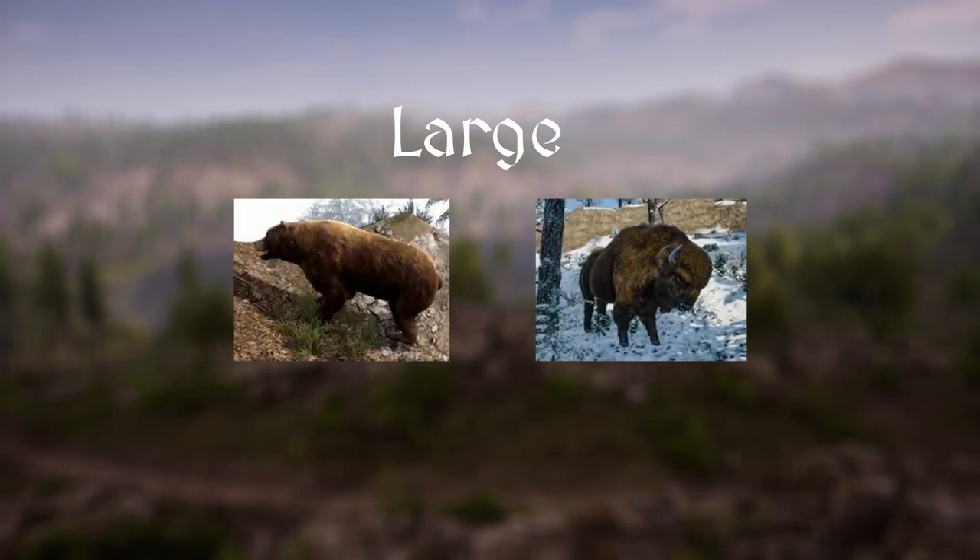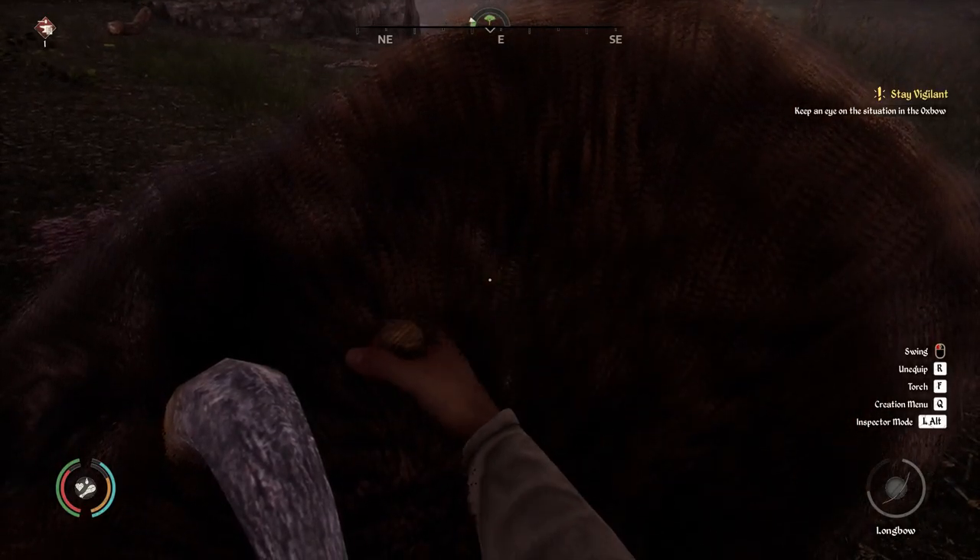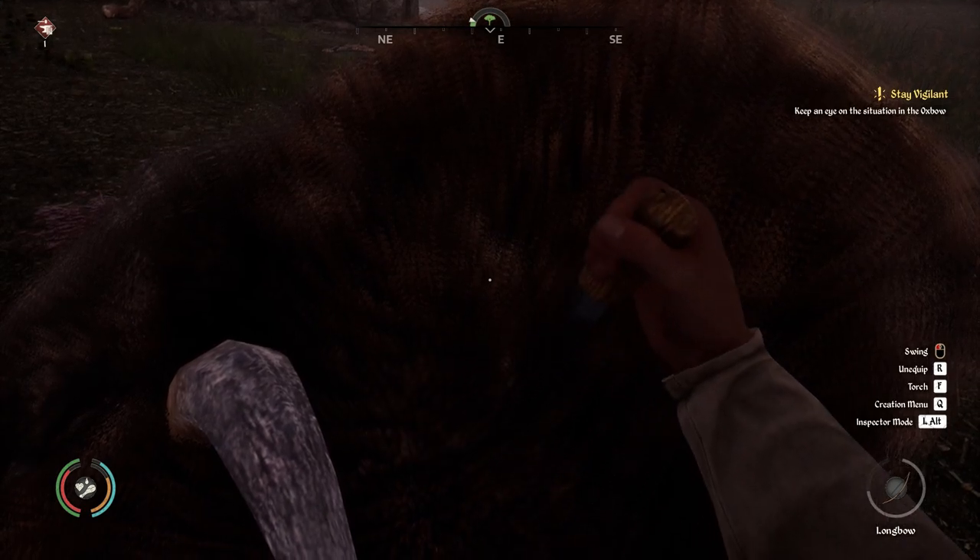These are also the most dangerous, and to make matters worse they are often found in pairs. The rewards for taking either of them down are massive though, with a whopping 80 meat per animal as well as either 30 fur if it's a bear or 30 leather for a wisent. Make sure to bring a backpack if you intend on butchering more than one of these on your hunting trip.